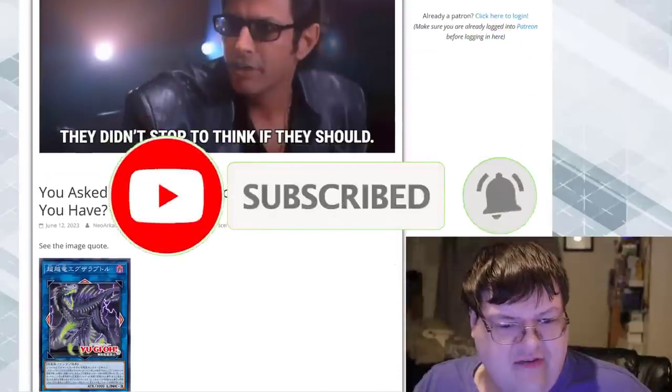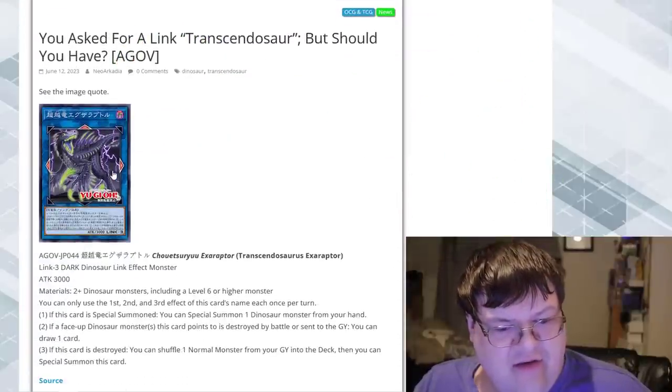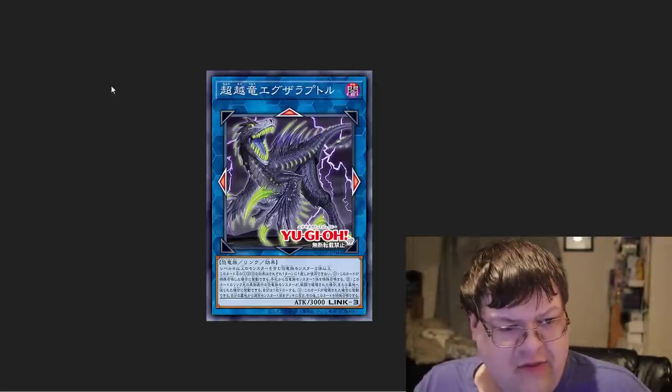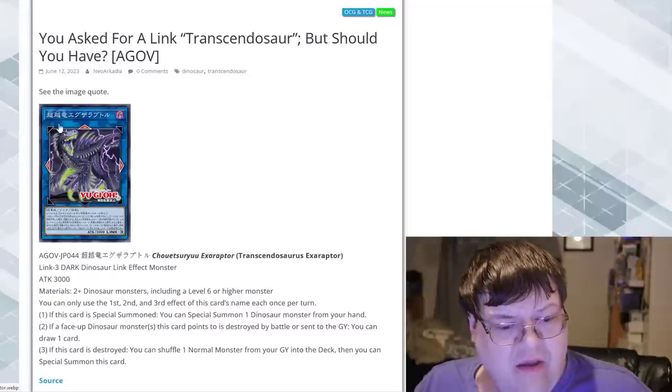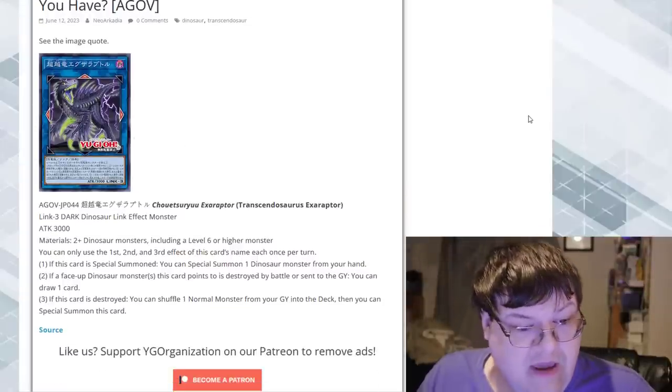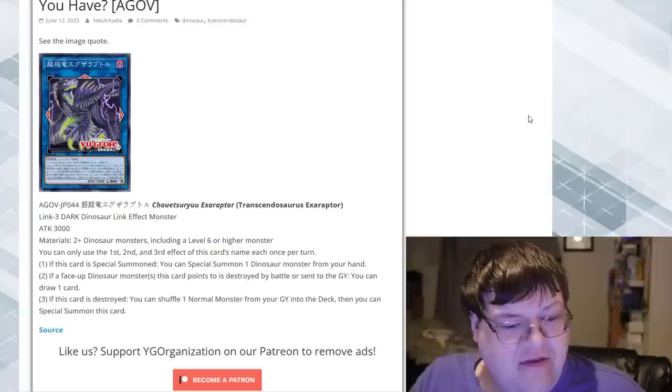We're going to be starting things off here with the Transcendosaurus. This is actually a Link 3 with some pretty interesting Link heroes. Two or more dinosaurs, including a Level 6 or higher monster. You can only use the first, second, and third effects of this card.